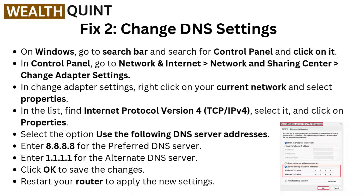In the list, find Internet Protocol Version 4, TCP/IPv4. Select it and click on Properties. Select the option Use the following DNS server addresses. Enter 8.8.8.8 for the preferred DNS server and 1.1.1.1 for the alternate DNS server. Click OK to save the changes. Restart your router to apply the new settings.